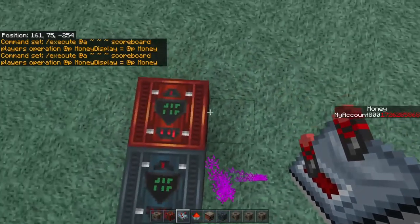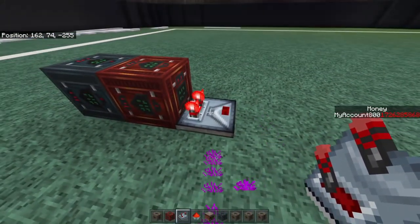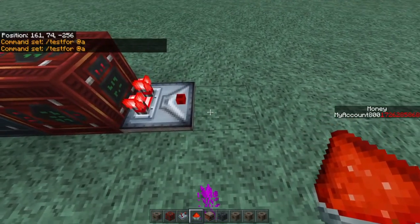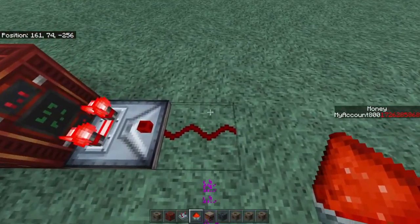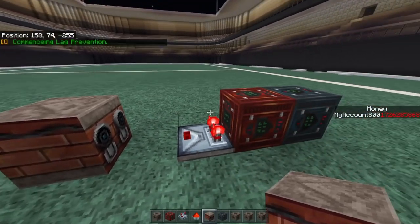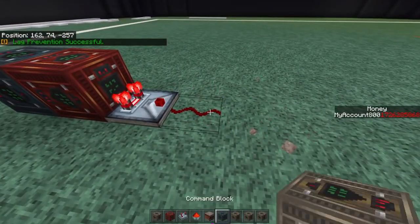Once you have completed this, opposite from the arrows, place a comparator down like this — not the other way, because that is wrong. These lights coming on indicate that the block is powering the redstone comparator because it found a player. Next, put a piece of redstone, then add the observer making sure the face is facing towards the repeater. The observer detects block updates and powers the next component.